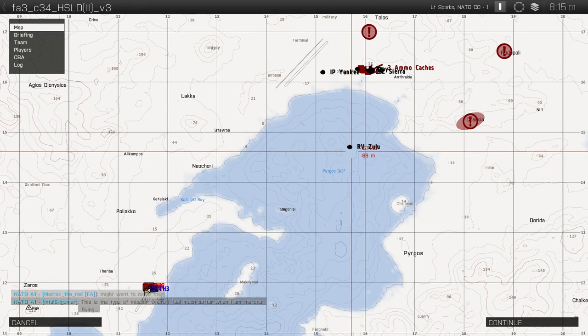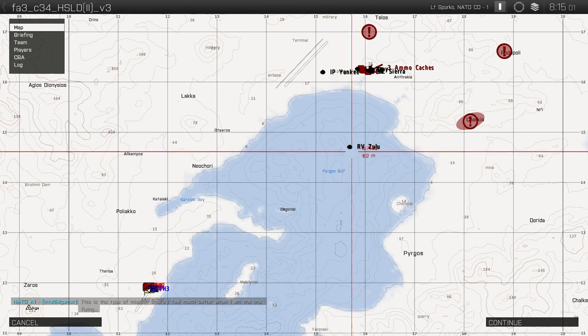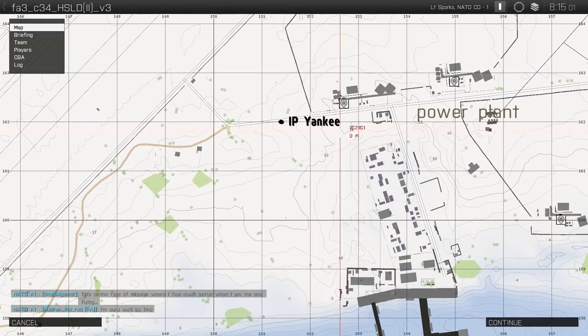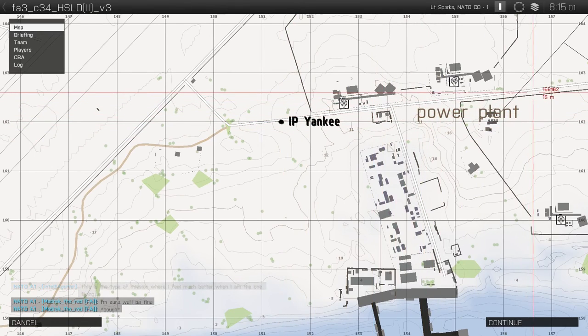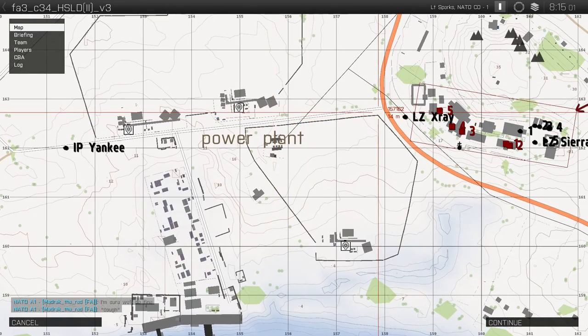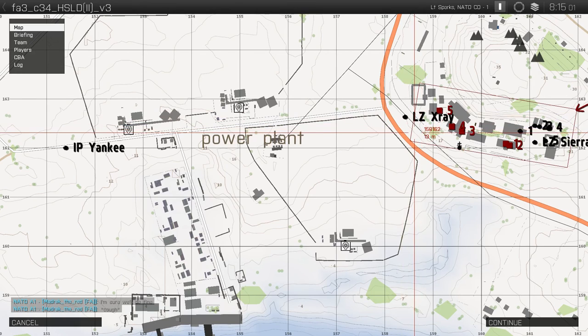Fly to Orvi Zulu. Load it up with your fireteams. From Zulu, when you get there, we're all going to go to IP Yankee. At IP Yankee, you'll need to turn and probably drop your speed quite low. Fly along that road, behind the powerplant or between it. Don't crash into the powerplant, that would be bad. Go either side of the towers if you have to. And then drop in on LZ X-ray. There's enough room there to drop three kilos quite easily, so we'll all hit the same LZ. Make sure you call before you lift out so you don't lift off into someone else and kill everybody with a resulting explosion.